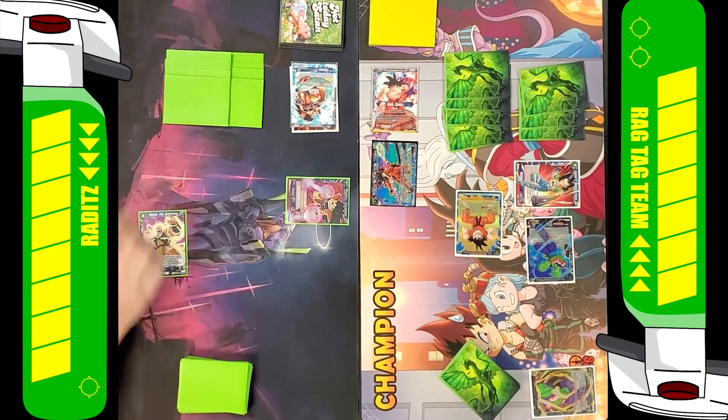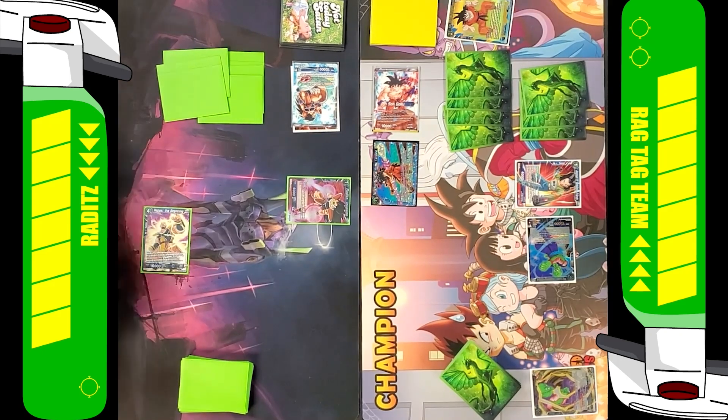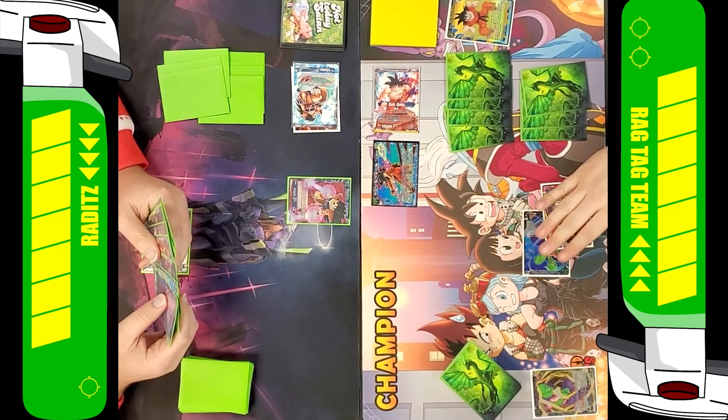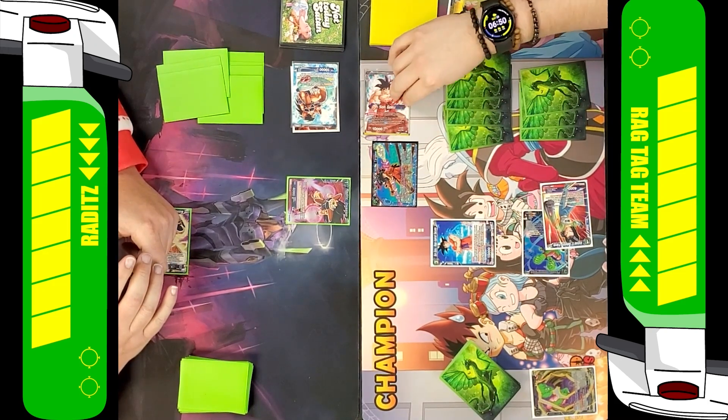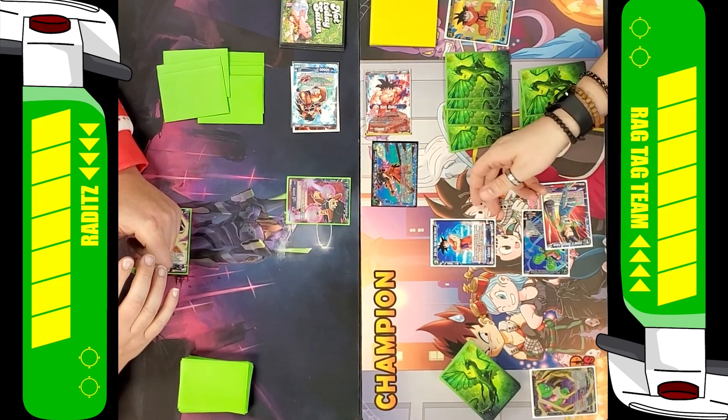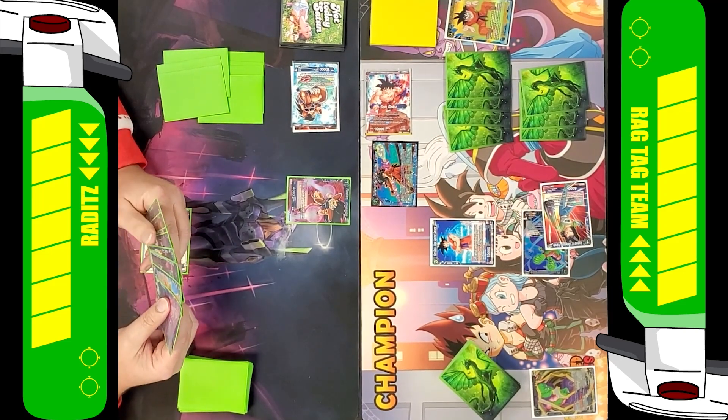I'm swinging a 20K at you because I am going to combo the card off. But the Special Beam Cannon — on trigger when you attack with Piccolo — it gives Piccolo a crit. You've got a Goku on board, you can pop the Goku, and it'll give the attacking card a plus 15K, which is pretty nice.